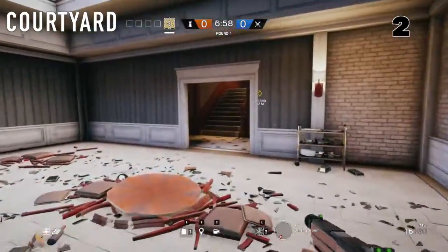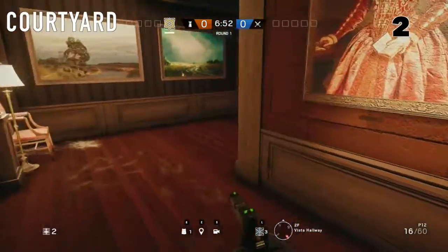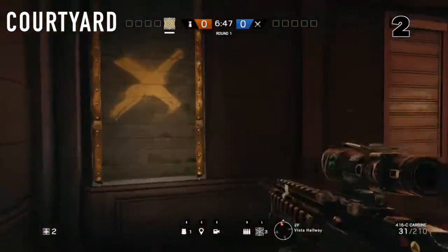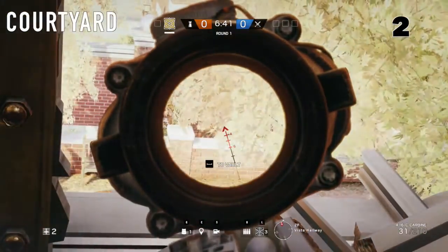Lastly, head upstairs to the Vista hallway. You can peek the same gate that you peeked in the dining room from here. They may run along this low wall as well, so be careful.